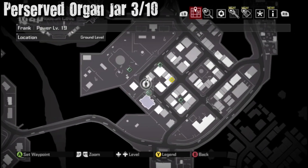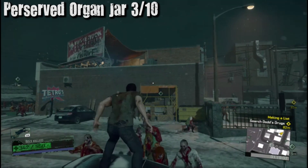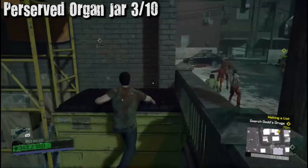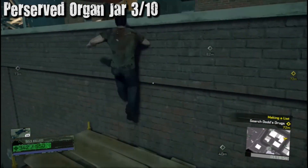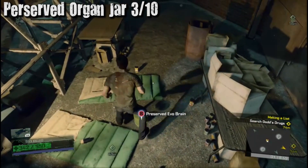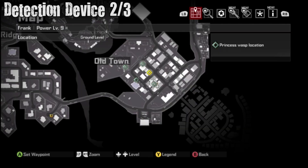Preserved organ jars — right down here in this small area. There's going to be this giant building; you have to do some parkour with the billboard on it, climb up. On the top will be your organ jar. If you dash before you pick up a collectible, you get progress without actually collecting it — that's why I didn't get proper progress for that one.